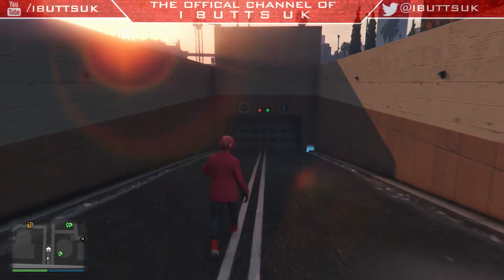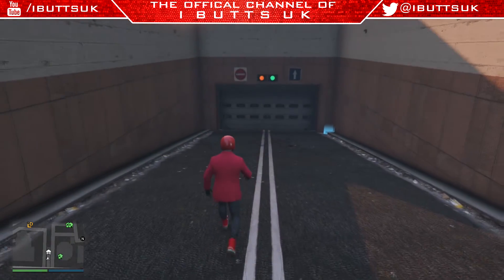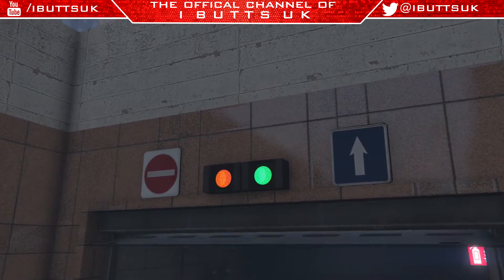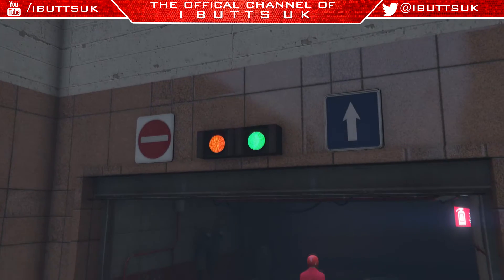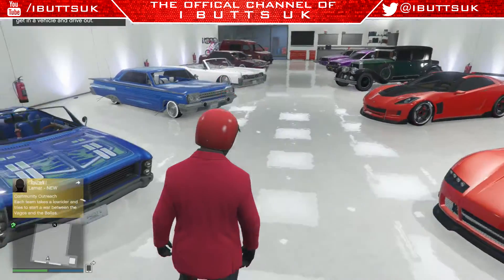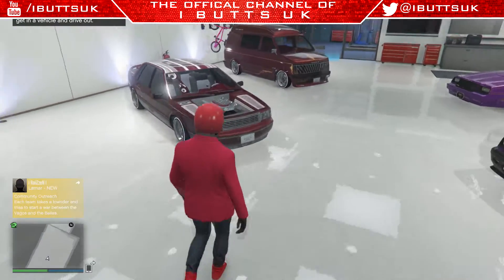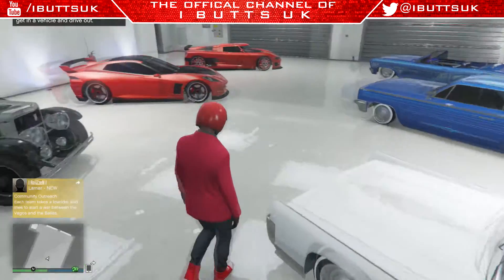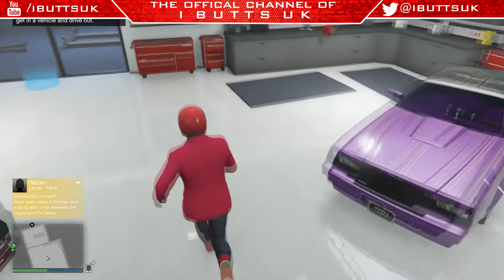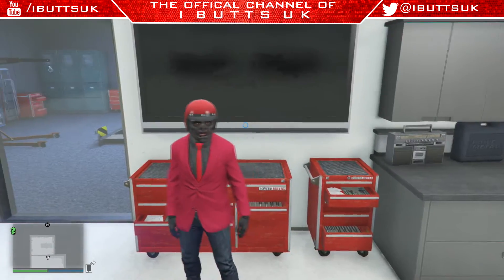Hey guys, it's our 2K here, and in this video I'm going to show you my garage tour after the lowrider update. Not all the cars in here are lowriders, and there are some I want to replace once the Halloween update comes out. Since I have four garages, I managed to dedicate this one to have a nice theme — two matching colors, one in the middle, two matching colors on each side. My fourth garage probably won't get a tour since it's just random cars.